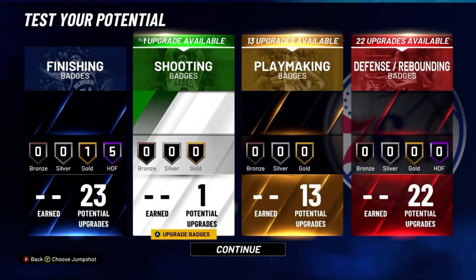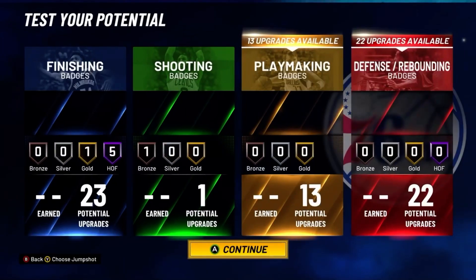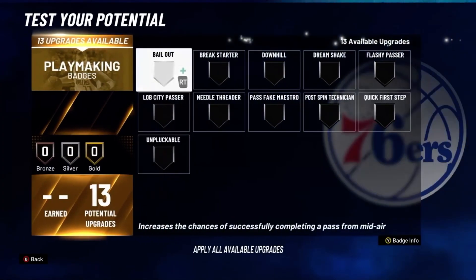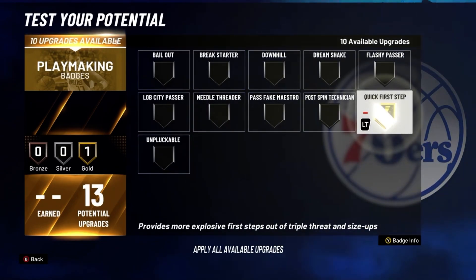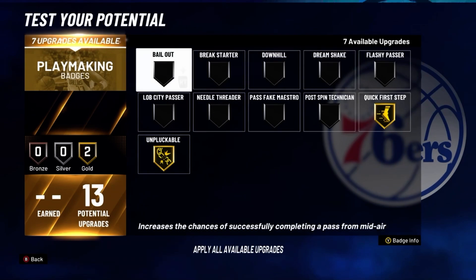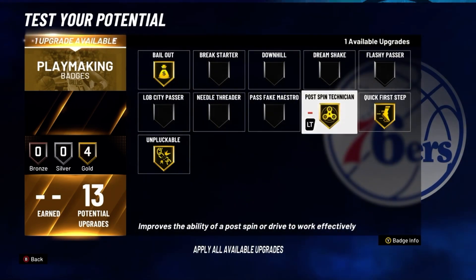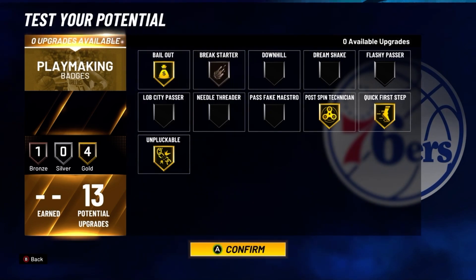For shooting, go with Hot Zone Hunter. For playmaking, put quick first step on gold, unpluckable on gold, bailout on gold, post technician on gold, and break starter on bronze.